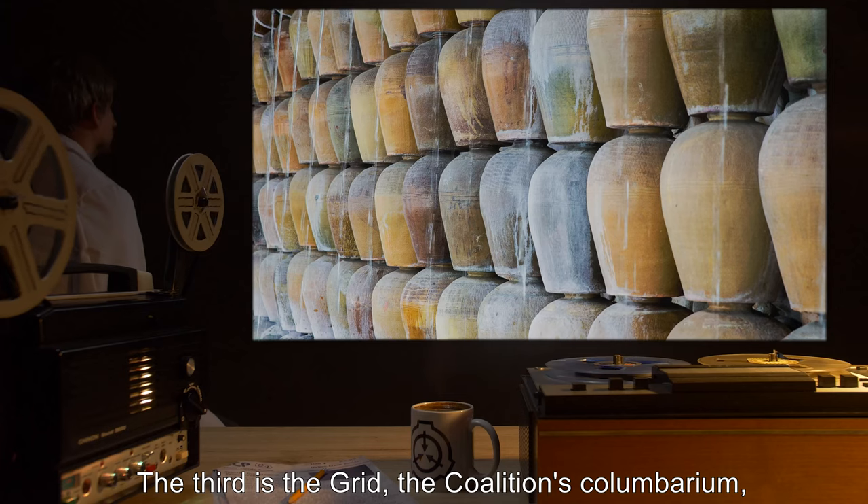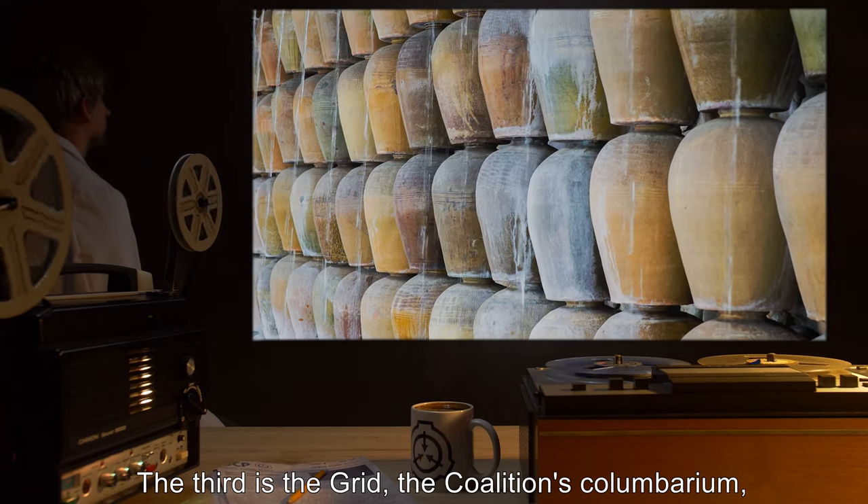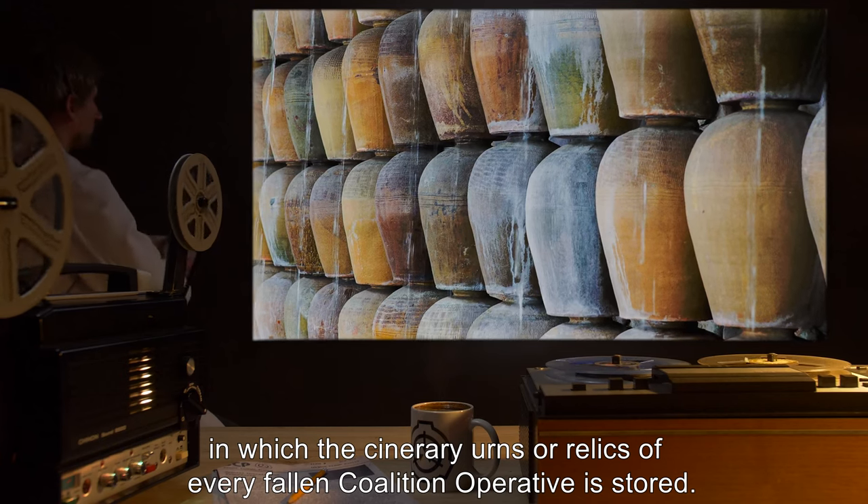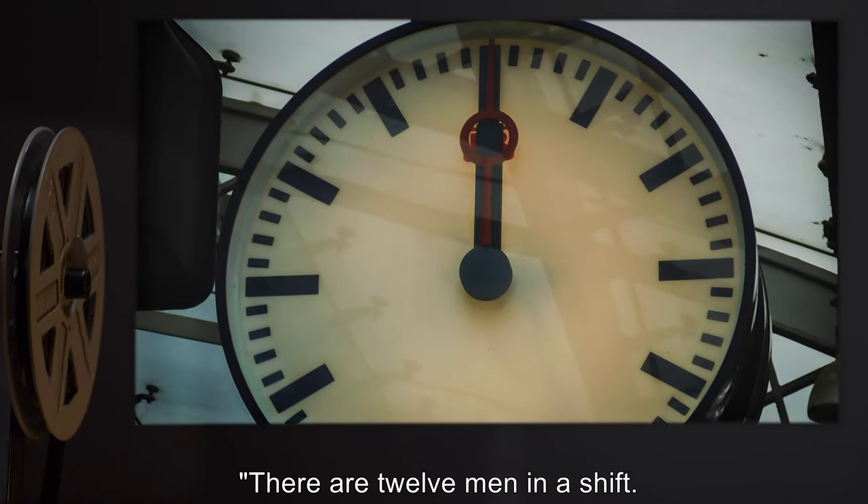The third is the Grid, the Coalition's Columbarium, in which the cinerary urns or relics of every fallen Coalition operative is stored.